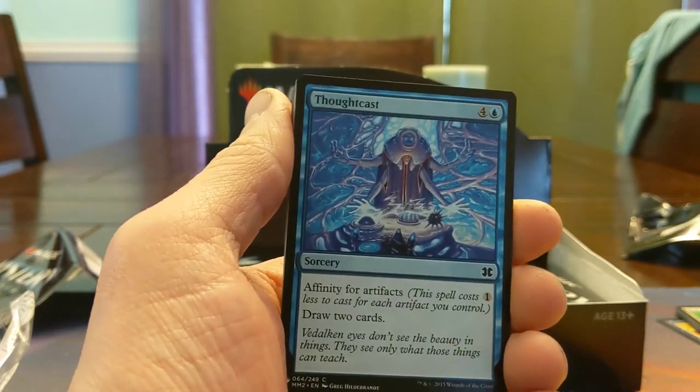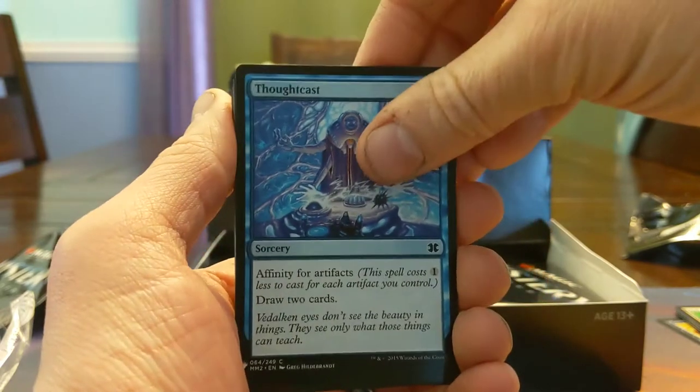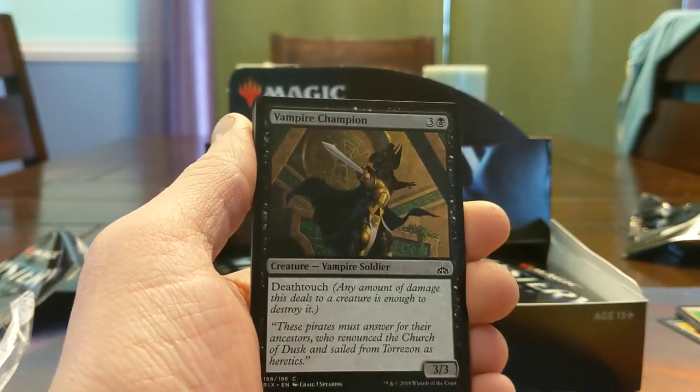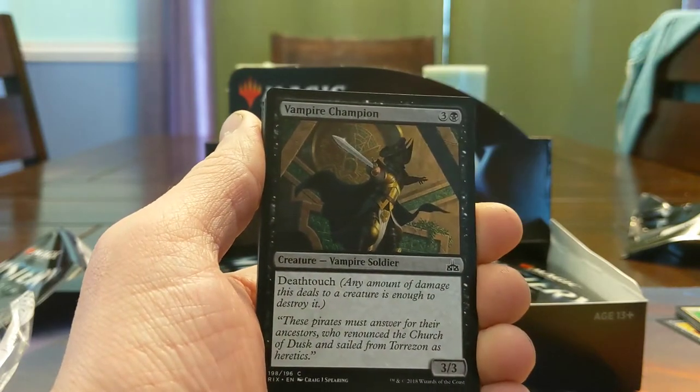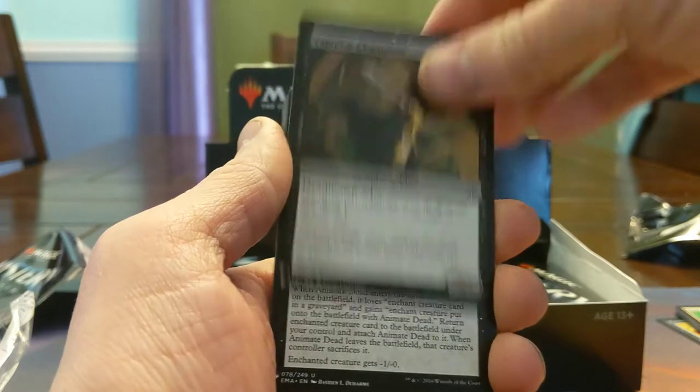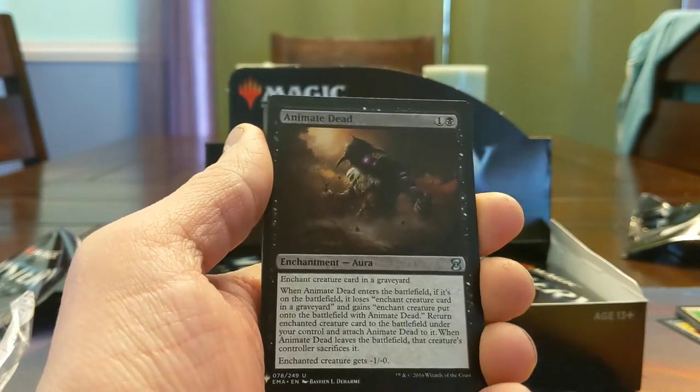Thoughtcast — otherwise known as pay one, draw two, if you have artifacts. Vampire Champion — here's a four mana 3/3 death touch. There's a Theros four mana 3/3 death touch that mills you for two in the new Theros set — that's quite a bit stronger than this. We got Animate Dead! From this beastly art — look at this. Holy rules text, Batman.